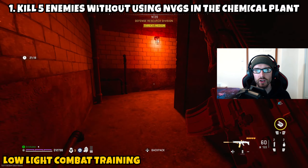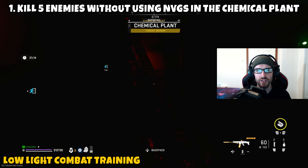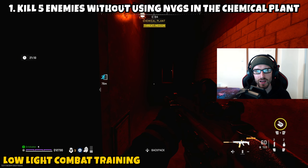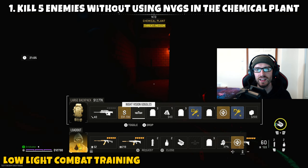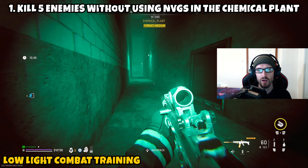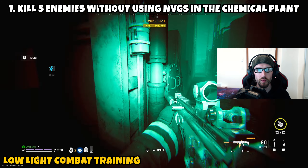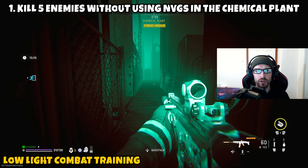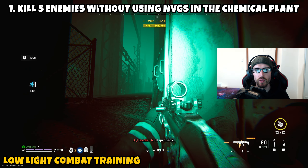Once you get to the chemical plant, pop your night vision goggles on. I definitely recommend going towards the areas where the buildings are in the center if you're struggling to find enemies. However, it is much better to get enemies near one of the bunker entrances to the chemical plant, because once you take the night vision goggles off, you're not going to see very well. You'll want to have an escape route by being close to one of those doors, so you can get somewhere with light in case you get in a pinch.